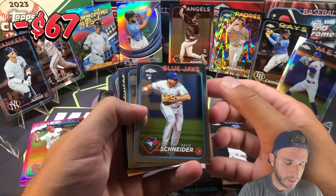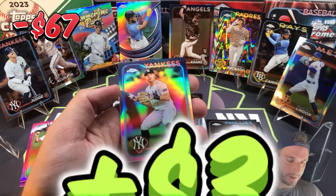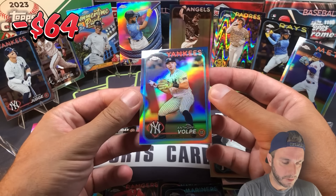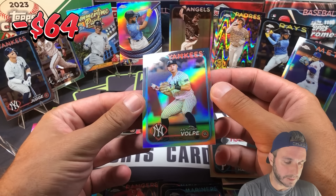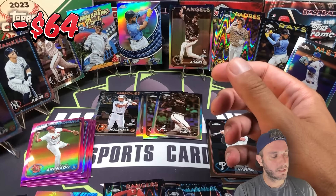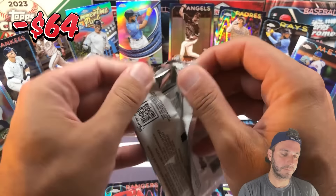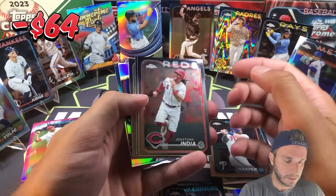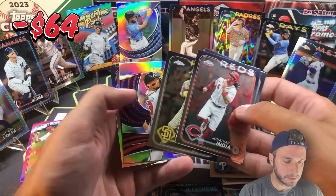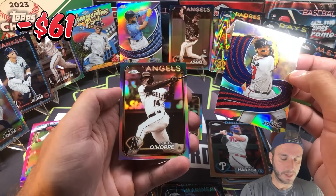Davis Schneider rookie card, Jeff McNeil, Willie Adams, and Anthony Volpe on the refractor. I'm surprised it doesn't say Future Stars on here, but maybe because it's Chrome they don't put it — I thought Volpe was a Future Stars in Series Two. Last pack of the rip: Johnny India, Chris Bryant, Louis Rees, Ronald Acuña Strokes — take that — and the last card is Logan O'Hoppe on the sepia.